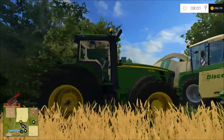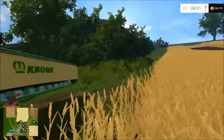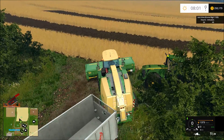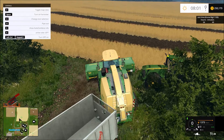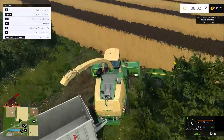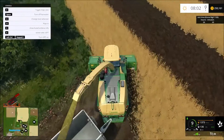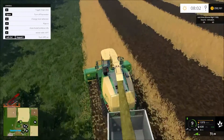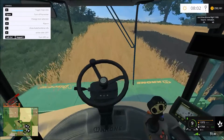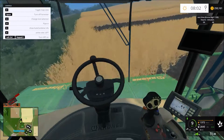I've got this John Deere 8530 - I don't think we've ever even had this before. We've got to drive it all the way to the silage pit, the BGA. Let's see if we can unfold it - I think it's just pipe out. I forgot it picks up grass as well. Let's get her going - just got to make sure to pay attention to our trailer fill level.